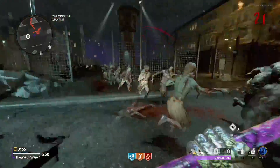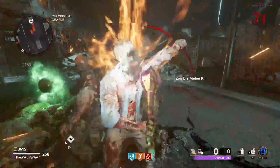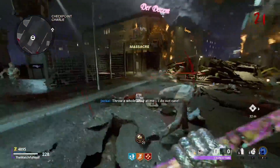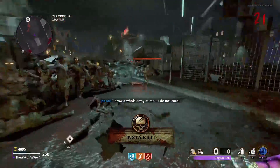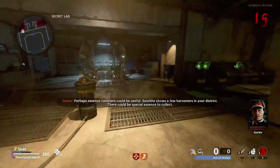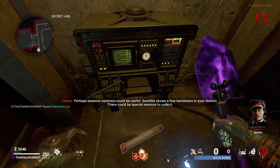First things first, to unlock it in Zombies, all you're going to do is get 50 kills on specials or elites with a melee weapon while your Frenzied Guard is active. So I have my Frenzied Guard maxed out, of course, and the best and easiest way to do this is if you guys go to the step of the easter egg on Mauer, where you can get the Tempest traps — the kind of lures.